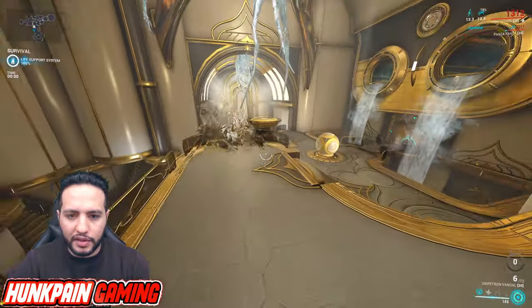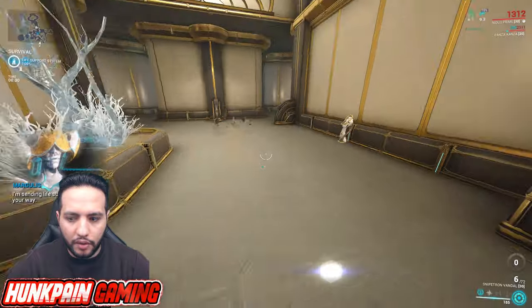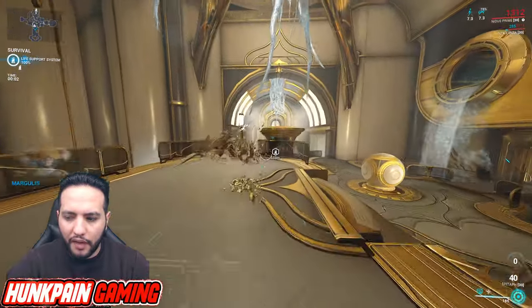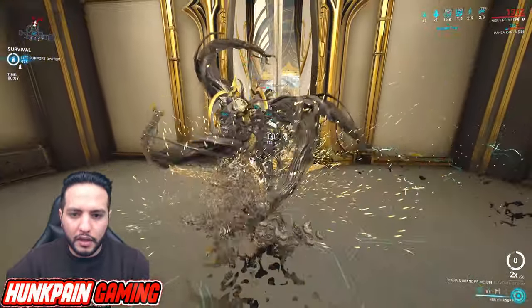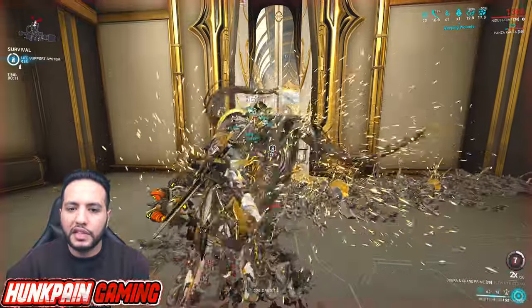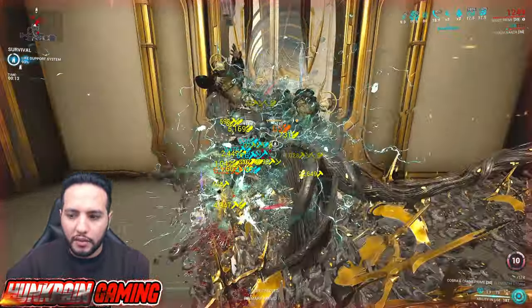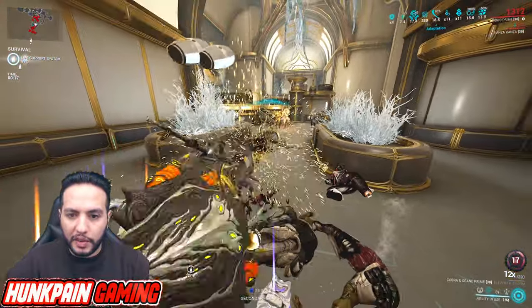We're going to hack this device to spawn enemies — this is a Steel Path survival with corrupt enemies. We'll have Epitaph as a secondary primer. We're collecting enemies and getting stacks — you really don't want to be without stacks. You might wonder why I'm invisible; that's part of the Parazon mechanic.